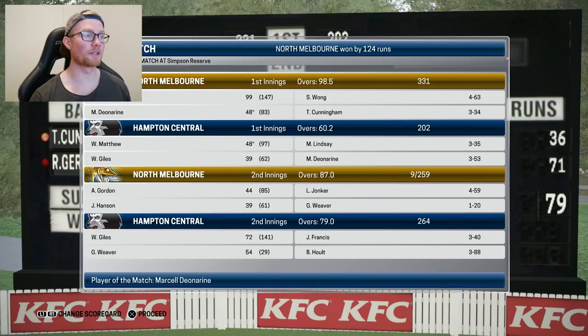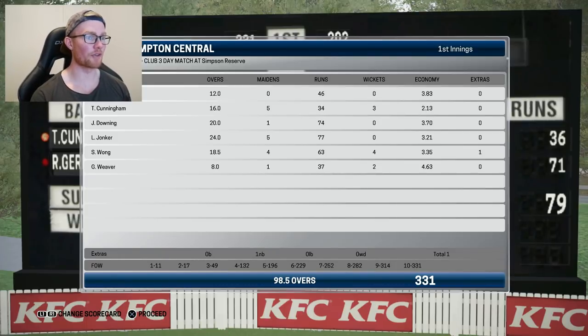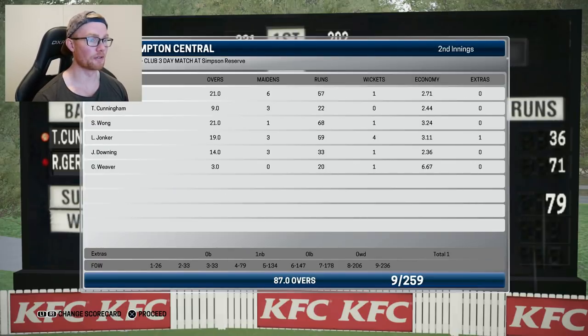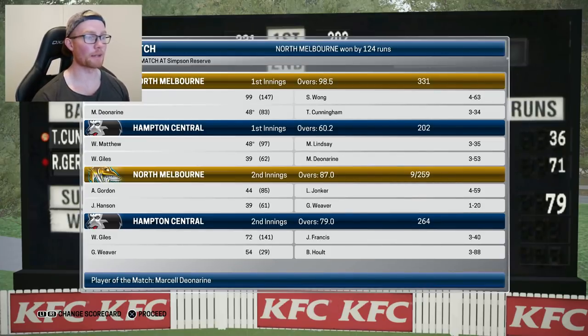Unfortunately our club cricket debut ends in a loss, losing by 124 runs. Player of the match was Marcel with his 48 not out and three wickets. Our performance: with the ball in the first innings, two for 37 off eight — we were the most expensive, but we did pick up a couple of wickets. With the bat in the first innings, 21 off 14. With the ball in the second innings, we only bowled three overs — one for 20. And with the bat in the second innings, 54 off 29. The batting was the shining light of the match for us.